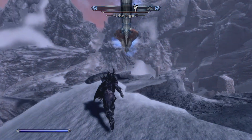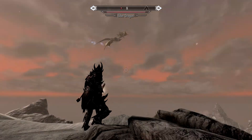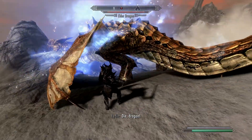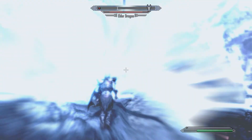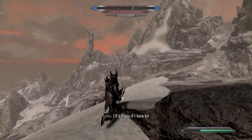Lydia is using Zephyr, her bow. I'm not afraid of dragons anymore. Shoot him before he flies away — I was spamming the shout. Look at the Azura Star statue — it's huge.